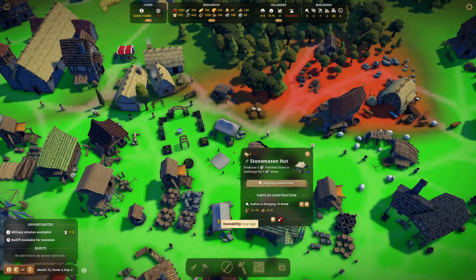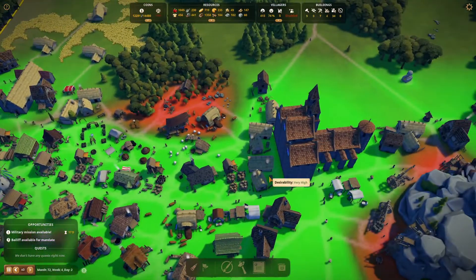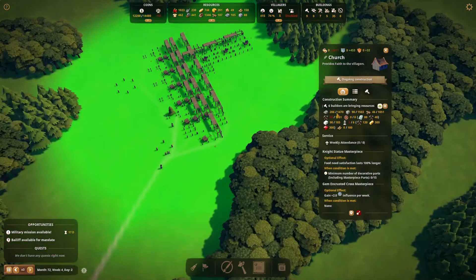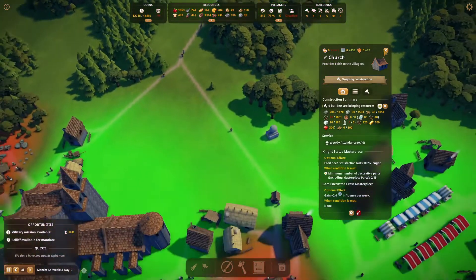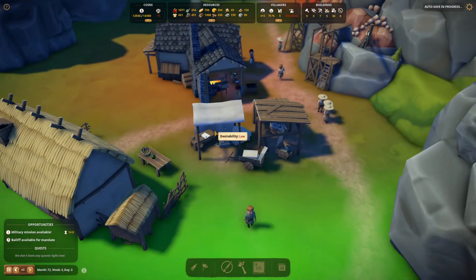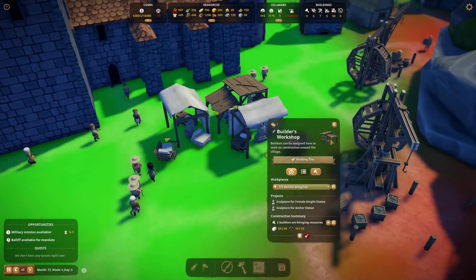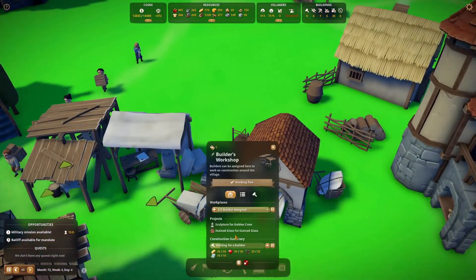We need some more stone polishers — I think we've been doing this whole game with only one stone polisher. I like how the desirability is very high in here even though it's full. Get that stonemason's hut. We do have another one. We've already delivered 200 — oh man, it's a thousand tools. And I'm sure all my sculptors have projects. We've got two of them over here, and over here we should have some stained glass — yep.